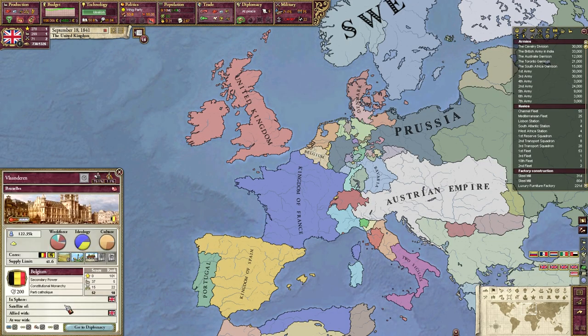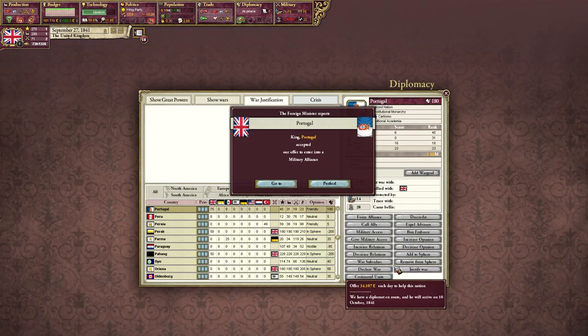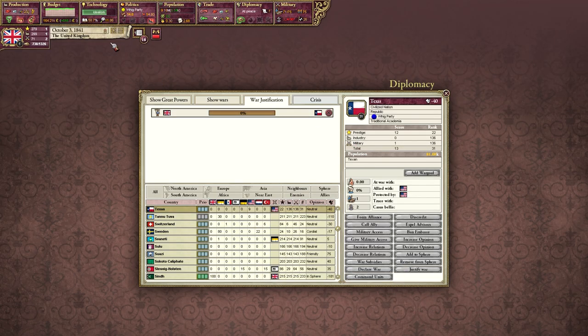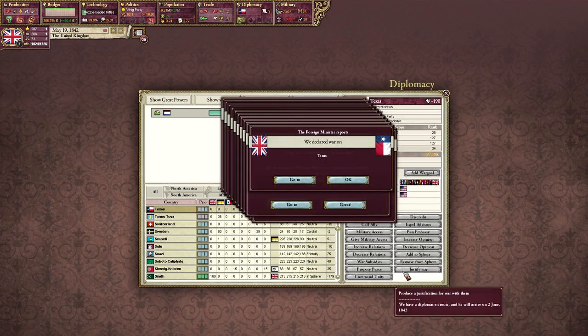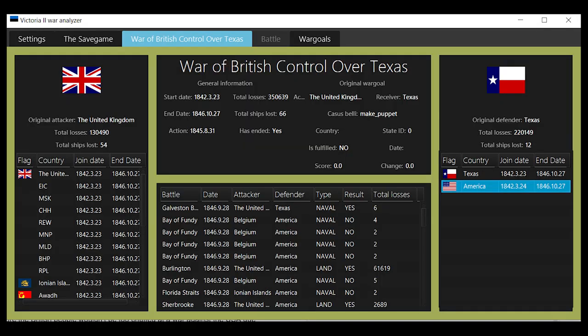And rather than having France's support, the UK gained support from Belgium and Portugal. Hey, it was the best I could do. In 1842, a claim to puppet Texas to prevent annexation was fabricated, and the UK, Mexico, Portugal and Belgium declared war on the USA. Using a mod called the Vicky2 War Analyzer, we can find out that it would have been the worst war yet for the US, causing a death toll of 220,000.